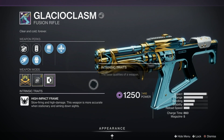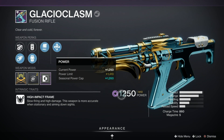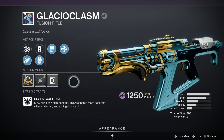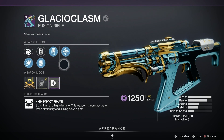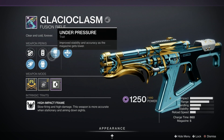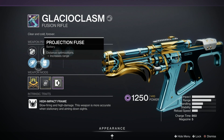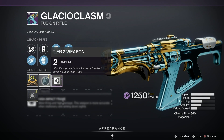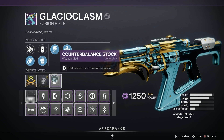Alright guys, so here's the Glacioclasm — it's a brand new high-impact fusion rifle that rolls with Void in the energy slot, and like I said it's an absolute beast so far. I just wanted to show you the one I did all this testing on before we get into the specific god rolls. Mine has Unrelenting and Under Pressure, Projection Fuse and Corkscrew Rifling — great perks for range — and only a handling masterwork, so not much help there. I swapped around the mod depending on what we're testing.